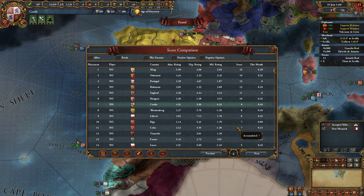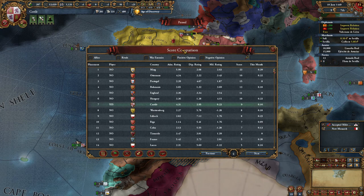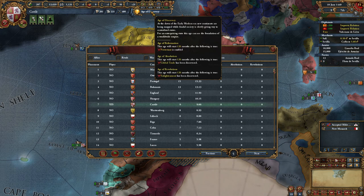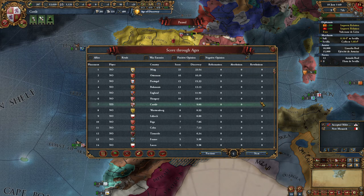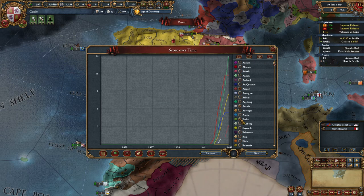Score is just this number here - it's not really something you go for in single player. In multiplayer you could say whoever has the highest score by a certain year wins. But the score doesn't do anything. This is the score through all the ages - we are now in the Age of Discovery, later comes the Age of Reformation, and you can see a graph of nation scores over time.